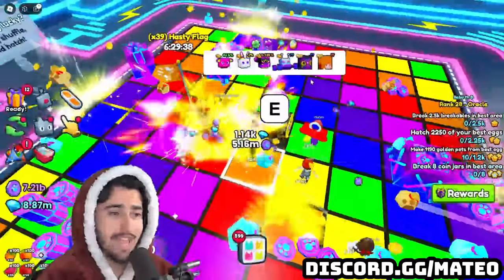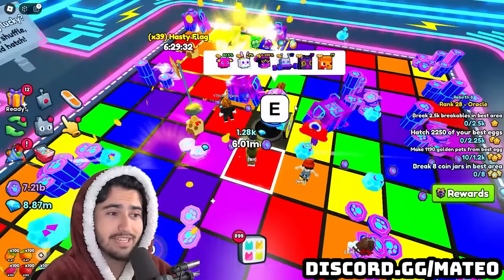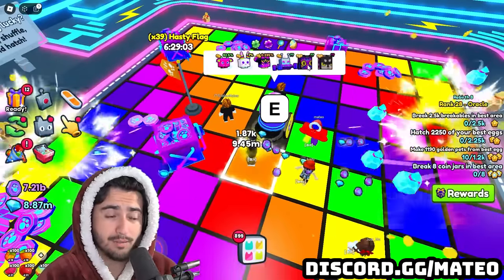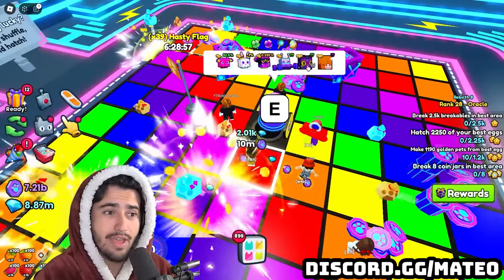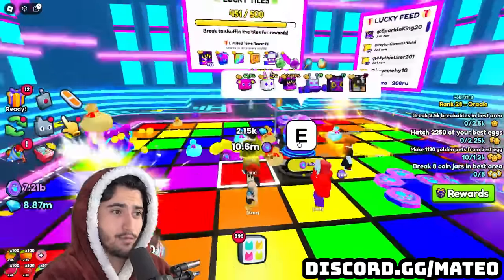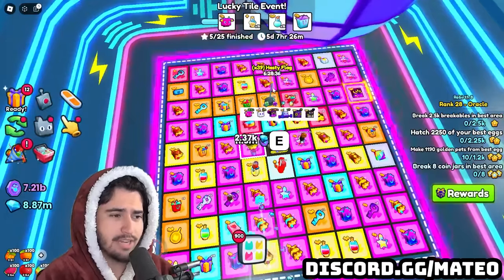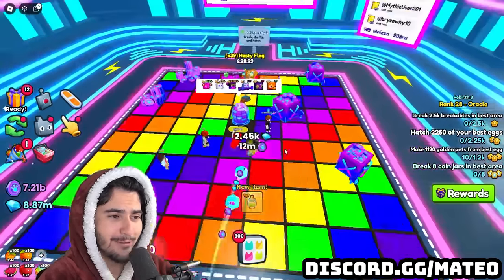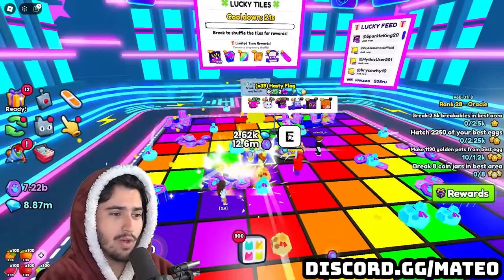The second huge is actually in this egg right here — the huge UV cat. This one looks really cool. It's actually an event huge, which is very good for free-to-play players because that means no game passes or enchants increase your odds. Everybody has the same chance. They actually put this egg in the middle of the disco floor so you can open it constantly while also grinding these lucky tiles. Let's see what we get — and of course we get lucky egg seven potions.